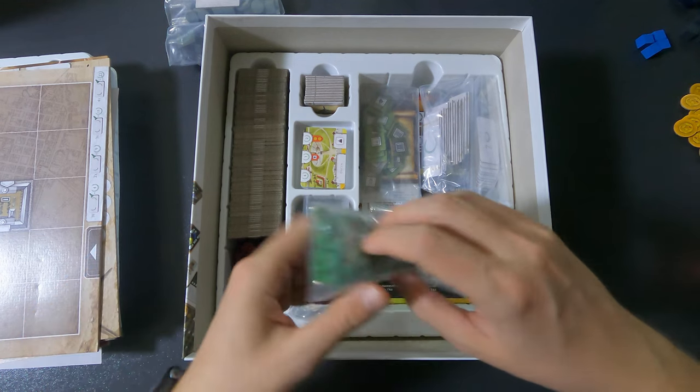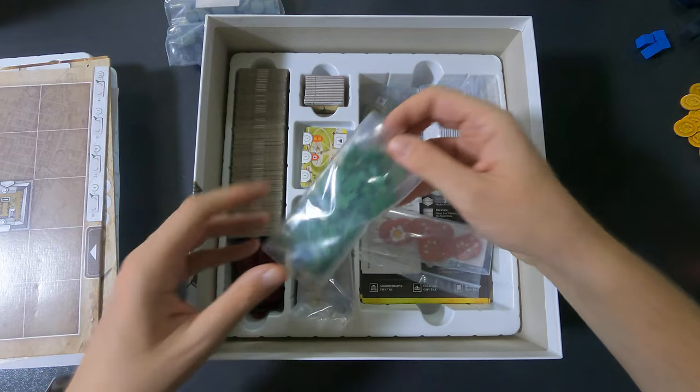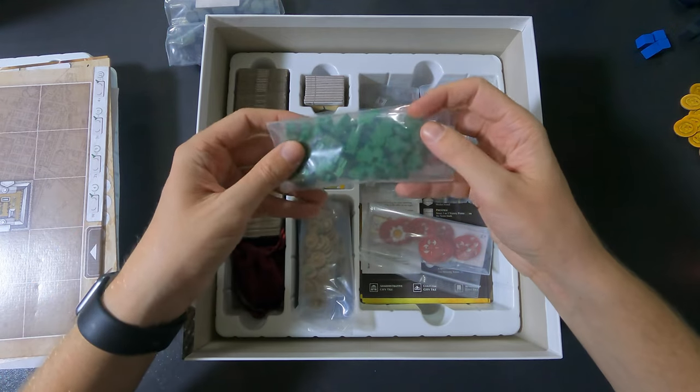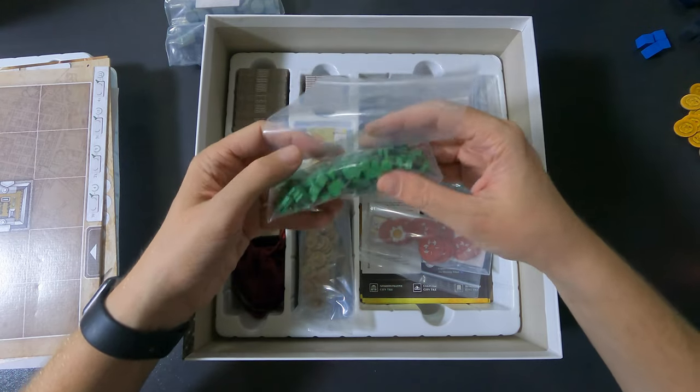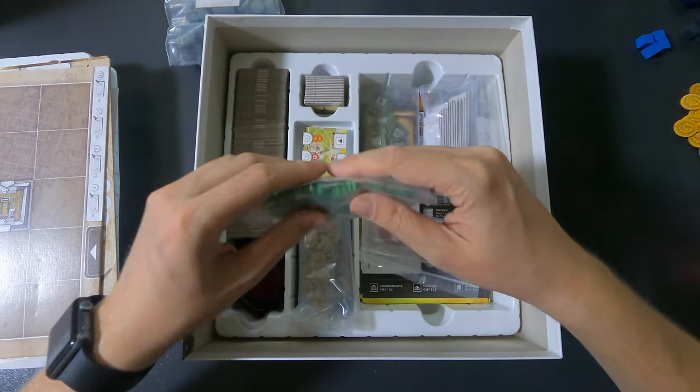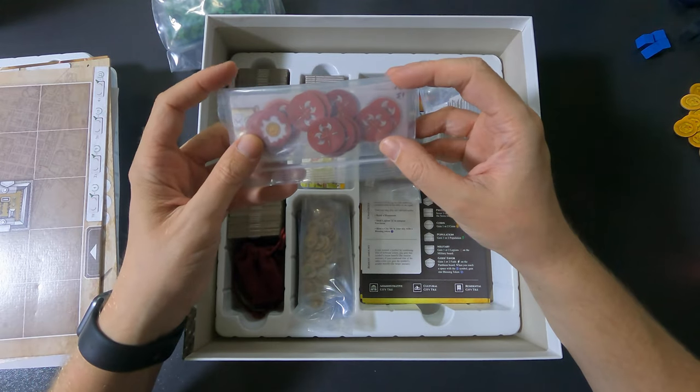Here we have the population tokens — there's a ton of them. Maybe originally they were supposed to go in this spot, but even then there's so much space left it would be a waste. These bags are a little more filled up, but even so, still a huge waste of space.